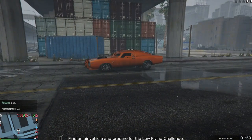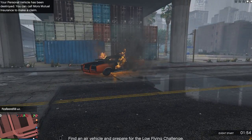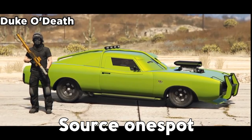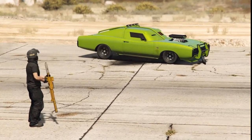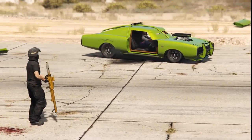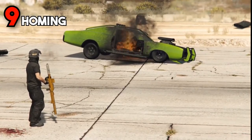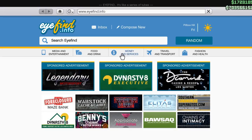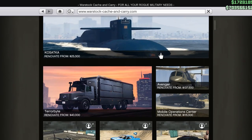A lot of the times what I do with the Duke O'Death is just reverse the car towards people trying to shoot at me. When you're not inside of the vehicle it only takes two explosions to blow up, but when it comes to homing launchers if you are inside of the Duke it's going to take nine homing missiles. That means if an Oppressor Mark 2 is shooting at you it's going to take a lot of hits, especially with its newly nerfed missiles. If you're inside of the vehicle it also takes three RPGs.